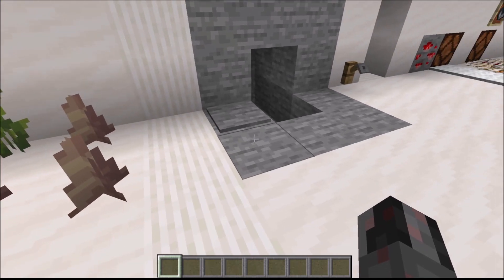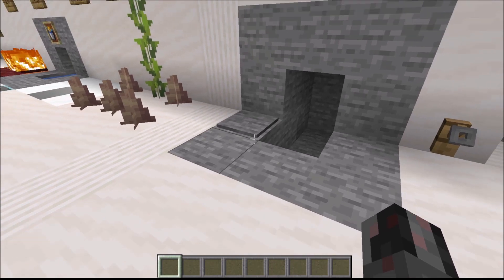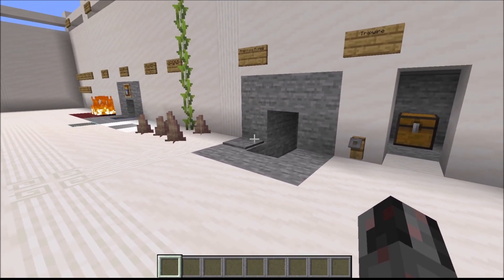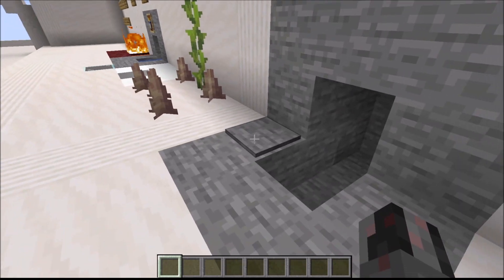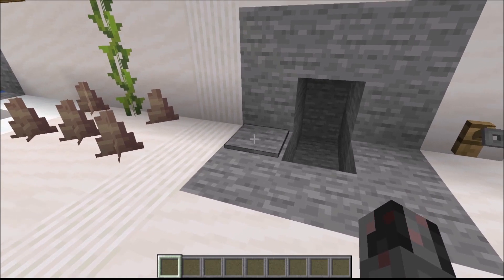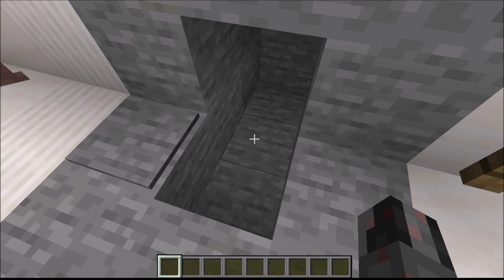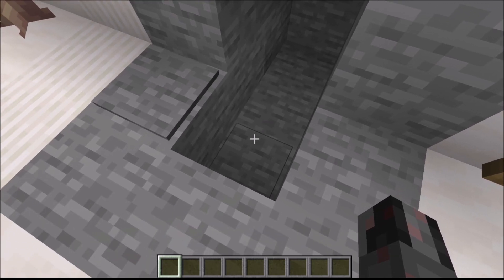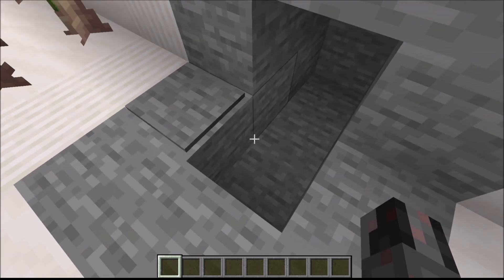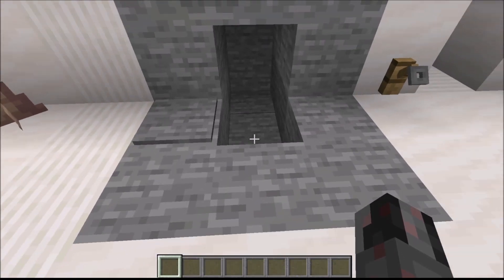Now you can hide a pressure plate quite nicely by using corresponding materials on the floor, but as you can see here when you're looking at it from the side, it becomes quite obvious that the pressure plate is there due to the edge being quite a bit darker than the upper surface. You can get around this issue by using a step down — and that is actually a quite common and quite efficient way to hide a pressure plate, just by using a step down to avoid the visible edge around the corners.